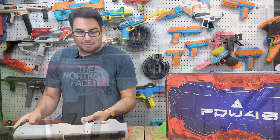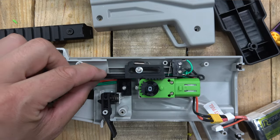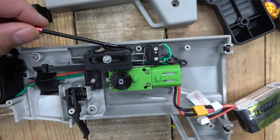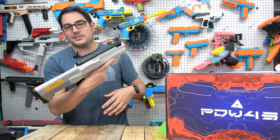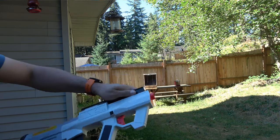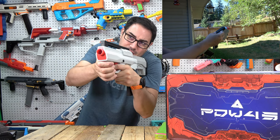Looking inside: six flywheel sets, branded PDW, plus the pusher — it all looks pretty good. There's one long Picatinny rail on top that runs almost the full length of the upper portion, so you can mount a scope or other accessories. A decent scope would work really well given how close-quarters this blaster is intended to be.